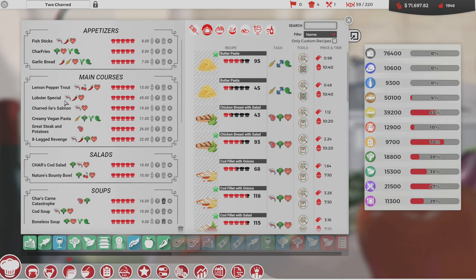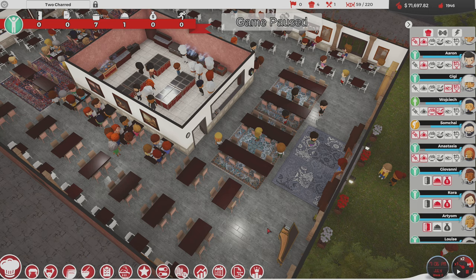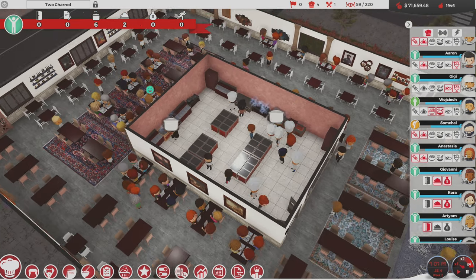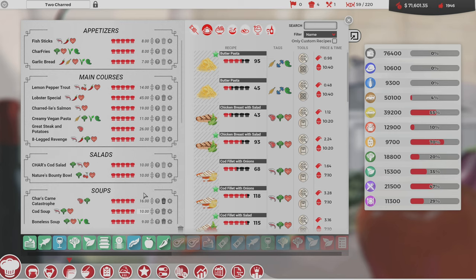People were complaining prices were a little high — why don't we bring the lobster special down to $14. We have max everything but don't have three-star lobster, so I'm not surprised it costs more. All right — Eight-Legged Revenge added to the menu. Boy, that's awesome.